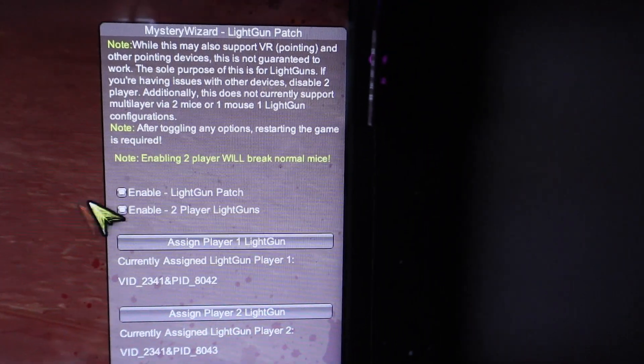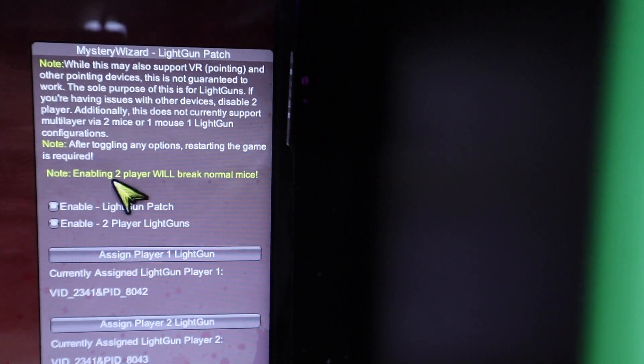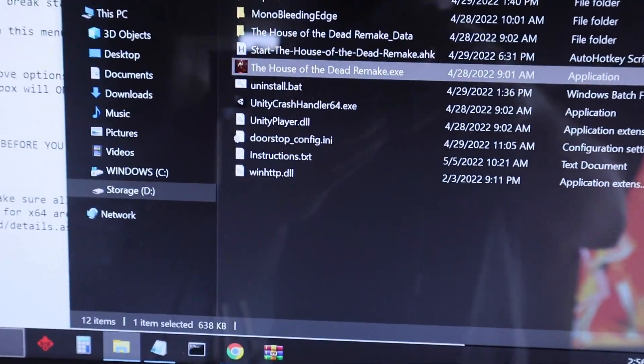This light gun menu does say that any time you make a change, you're going to want to restart the game. So even if you're just assigning your light guns, just for good measure go ahead and restart the game, and you won't have to map those light guns again.